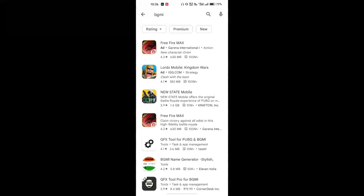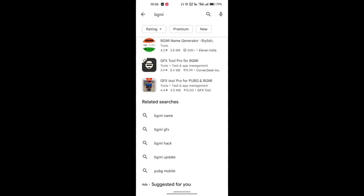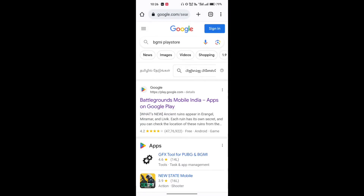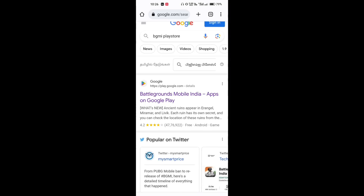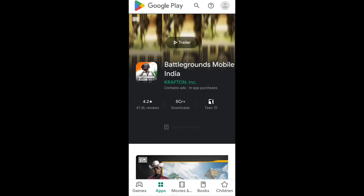Okay friends, if you want to find BGMI on the Play Store, search for it in the Play Store. Click the key to open the Play Store, select the type of device, then open the place. There is a link — 1989. Click Incognito to access it.